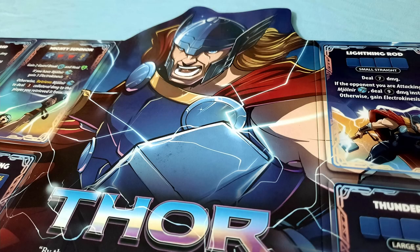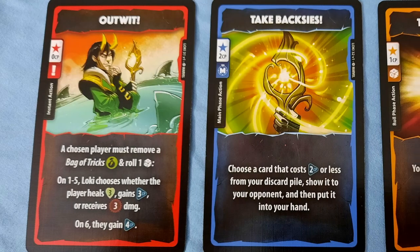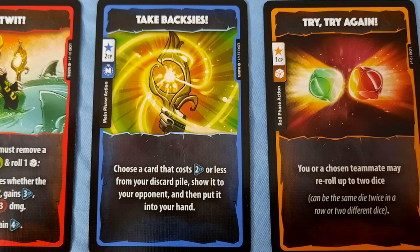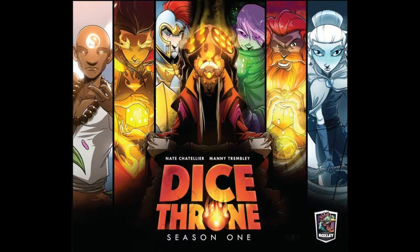Players take the role of characters such as Scarlet Witch and Thor, and while every character follows the same basic principle of rolling dice, they are exceptionally asymmetric in how they use those dice. Card play is also at hand, as you're able to spend combat points to play cards that can alter die rolls, upgrade abilities, and gain other various effects. Marvel Dice Throne is my first introduction to the series, but I should note that they are all cross-compatible, and characters from any set can be pitted against one another.